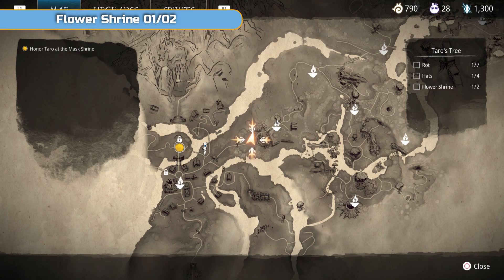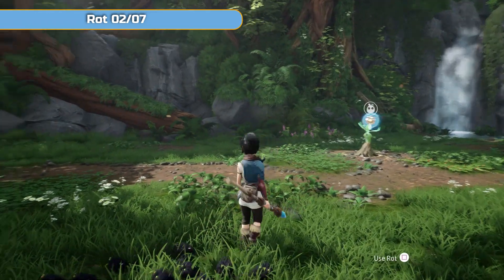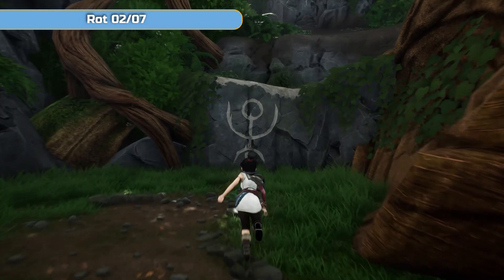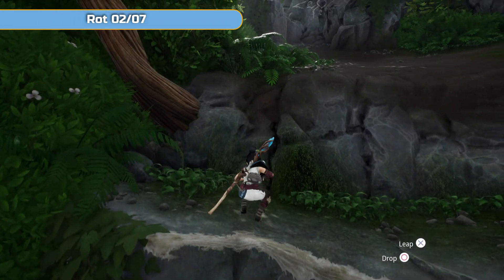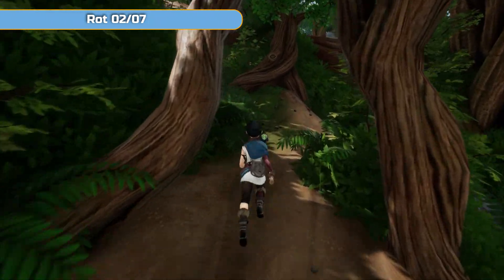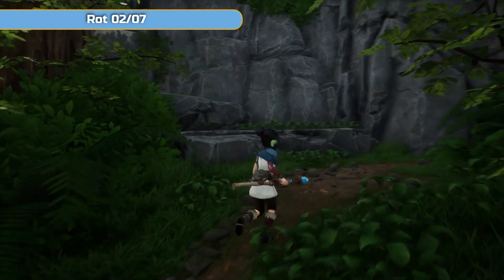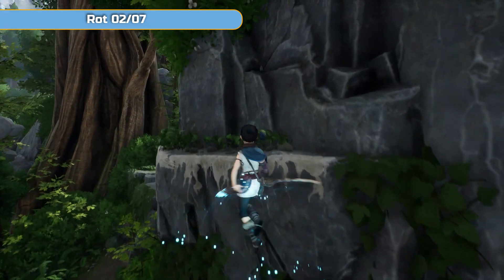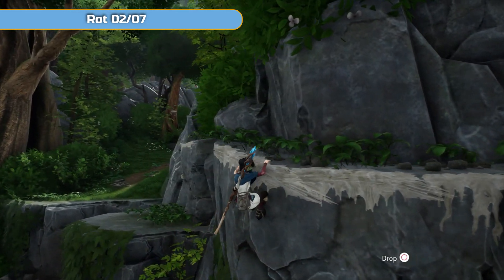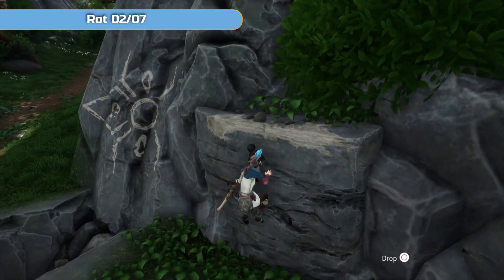The next thing is the flower shrine. At the second teardrop for this area, use the flower teardrop and then use the flower shrine on the left-hand side. You don't need to interact with it for it to count, although if you do you get those crystals so it's obviously worth it. Then run up, climb across, and continue on to the third teardrop where there's going to be two different things.